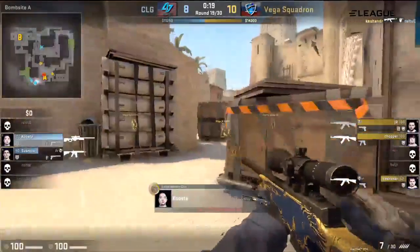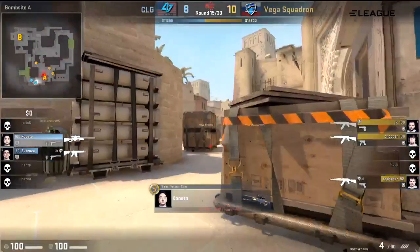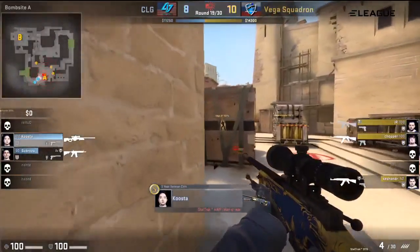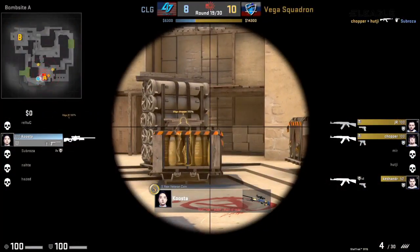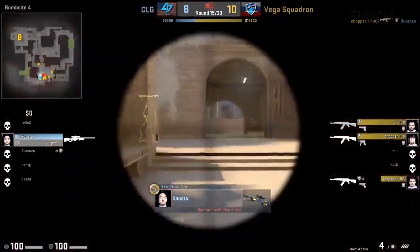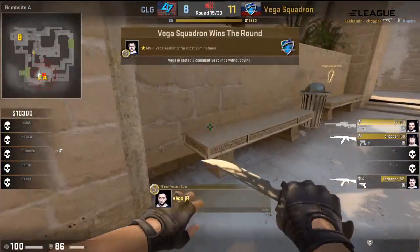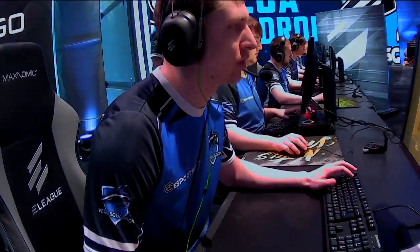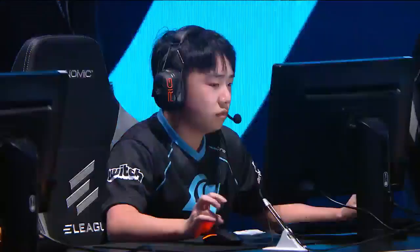Kusta has to make the wallbang happen here, but he's on the wrong angle for that. Now it's two versus three — so that one flashbang did the world of good for the Vega Squadron side. Kusta has to go aggressive, got his teammate — but never mind, he's been taken down. So it's Kusta versus three, and he risked giving up the AWP to his opponent as well. Do Vega Squadron want to collect it on the T side? Indeed they do — quite a recovery from Vega Squadron. That is not the way CLG want to lose the round — you have to wonder about the composure on their side when they had such strong advantages at the start. Three round lead for Vega Squadron, CLG on the eco now.